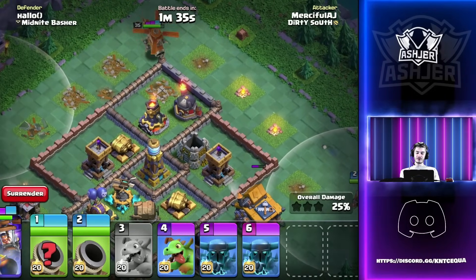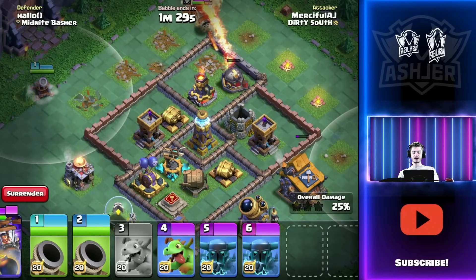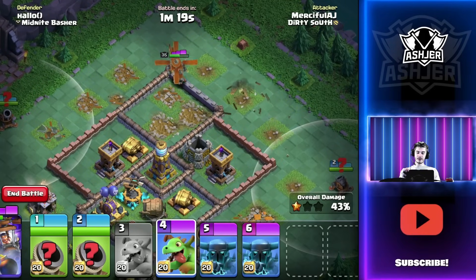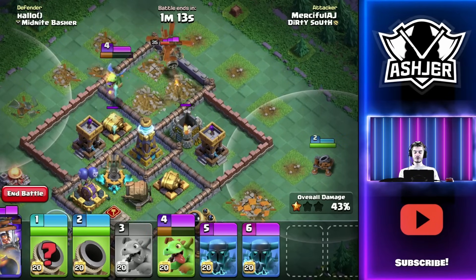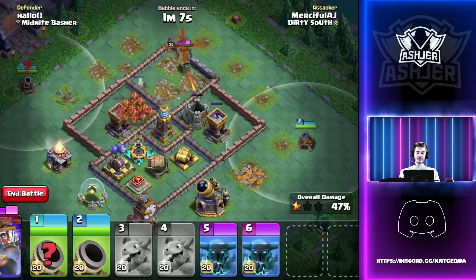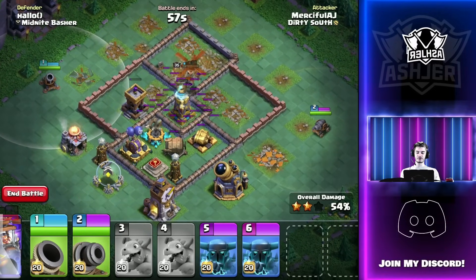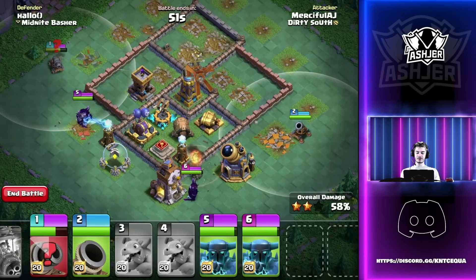I want to get that ability right onto the double cannon - that's going to be the best spot for it. We unpause number two, take that out, and send it onto the double cannon. Battle Copter goes a weird direction but we use it to take down the archer tower. We use number four to take down the double cannon, leaving a really easy back end. Battle Copter goes for the mega tesla, nearly takes out the archer tower, and the Cannon Cart finishes off what's left.